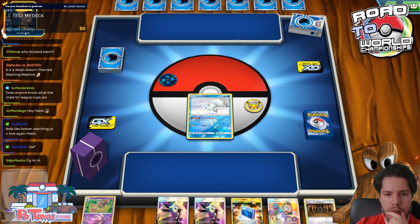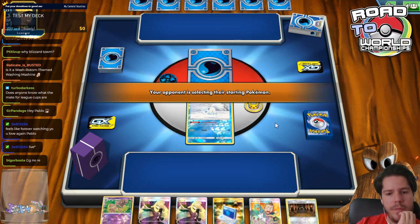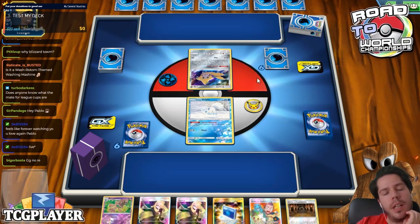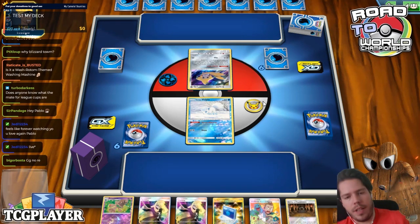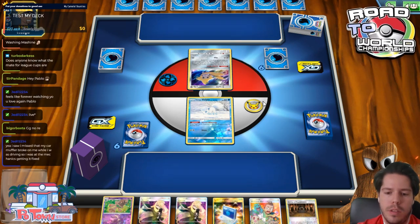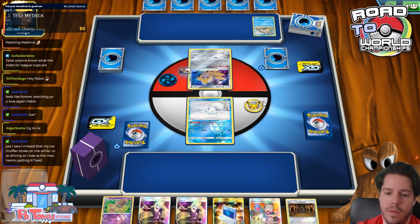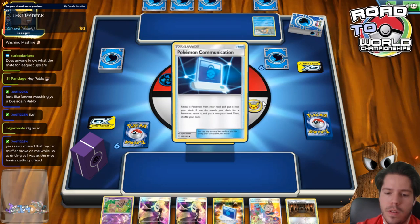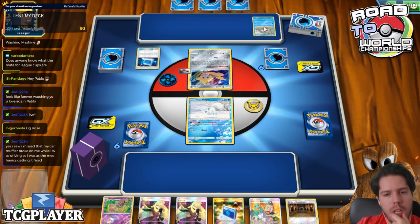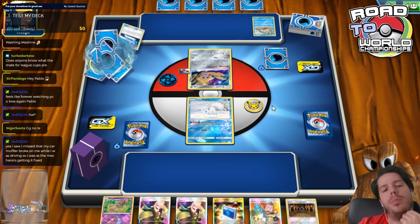We're going to start with our Vulpix. Turn 1 Elms is the dream, and we achieved all of that the previous game without Pidgeotto. We see Reset Hall and Marshadow from the opponent — so this seems to be a non-GX deck versus a non-GX deck, where we should have an advantage. I'm surprised my opponent went straight for the Wolf Head — that means no Tiero Prism — but I'm fine with that.